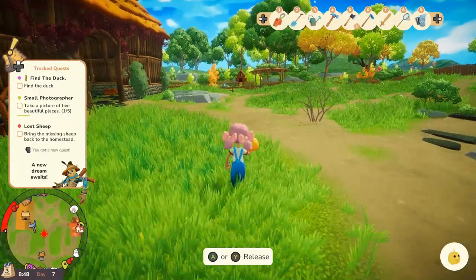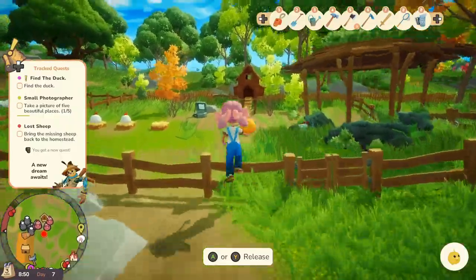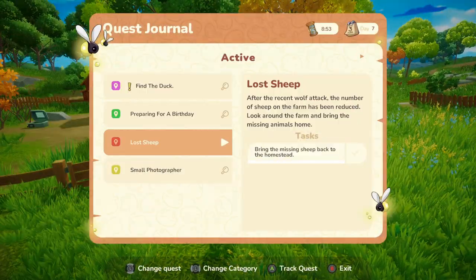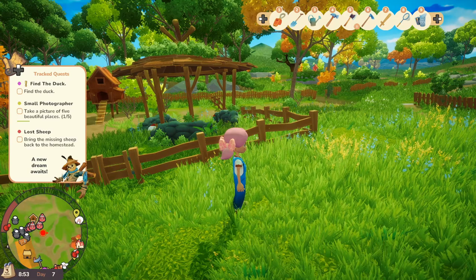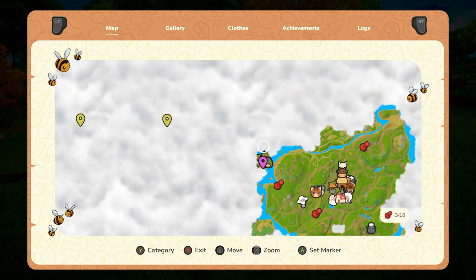I don't know what to do about the bees at the moment. What do I have? Find the duck. Prepare for a birthday — well, I can do that, I just don't know how to get the fireflies. And I guess we'll find more sheep. I could get all my sheep together and parade them around the homestead to see if that does it. Ducks are over here — we knew that. But we're following the purple now.